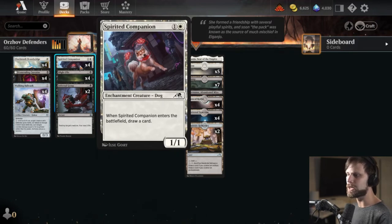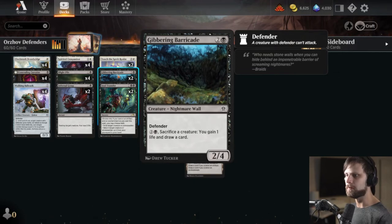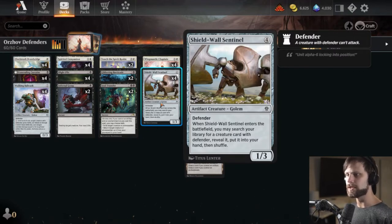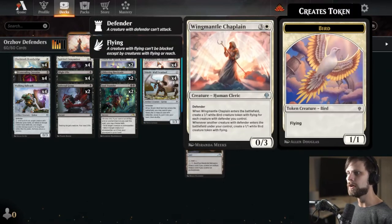We do have Spirited Companion in here — I know it's not a Defender. We also have Jibbering Barricade, which is going to be a draw card engine for us. We can pay 3, sack a creature, you gain 1 life. Two of our biggest creatures in the deck: Shieldwall Sentinel will pull out another creature with Defender. The one we most likely want is Wing Mantle Chaplain — the biggest payoff for the deck. When it enters the battlefield, it creates a 1/1 white bird token with flying for each creature with Defender you control, and whenever another creature with Defender enters under your control, you create another bird.